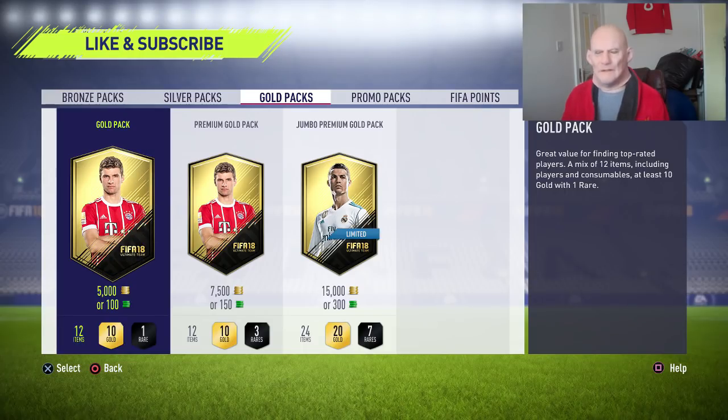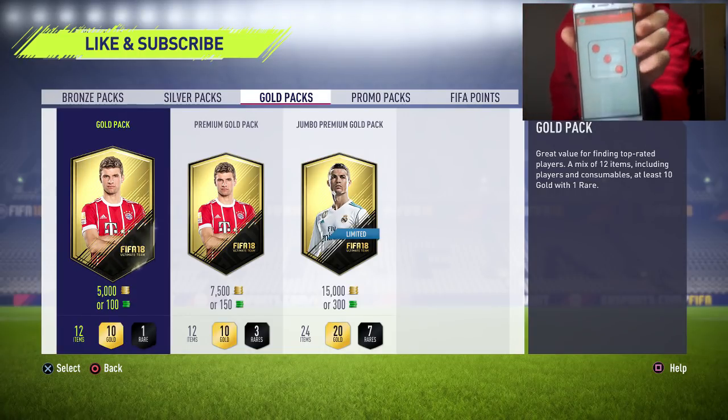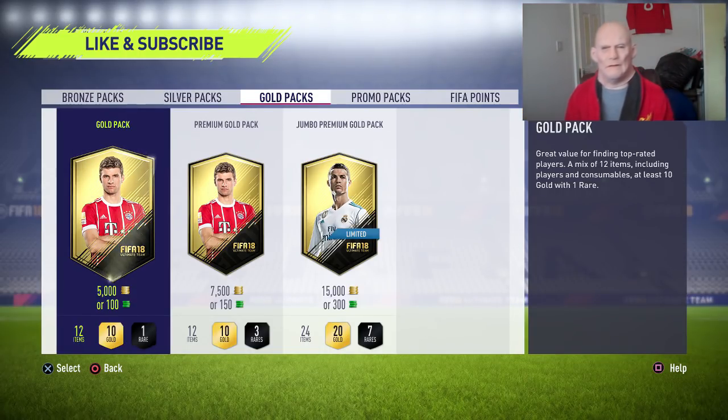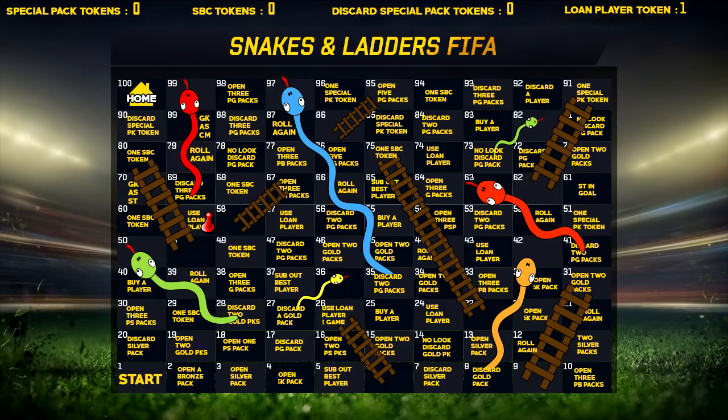So we're going to roll the dice and see where we end up. Here we go — roll that bugger. We roll a three boys. Let's see where that takes us on the board. Oh boys, take a look at the board — if we move ahead three steps it puts us on our first ladder which shoots us up to square 91, which is one special pack token and it's perfect timing.